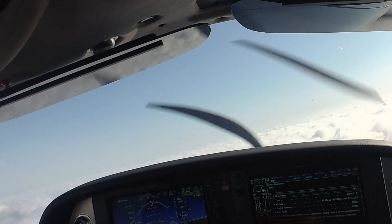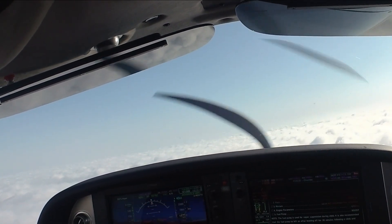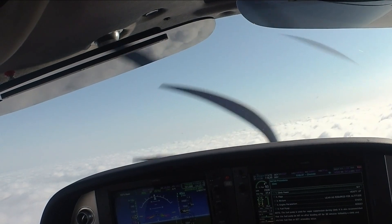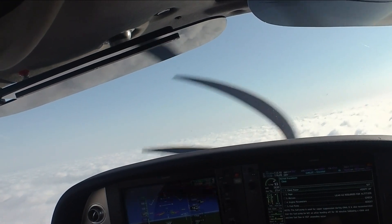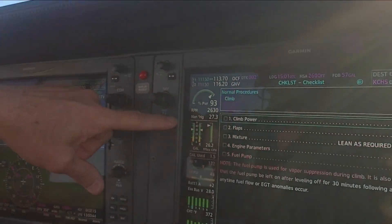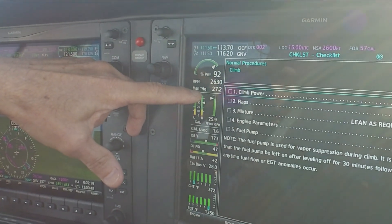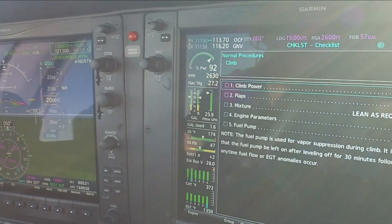We're going to select the climb check. Climb power is being set. The Cirrus climb power is throttle full forward, and we manage engine power by leaning. With the Generation 6 Perspective Plus or the Gen 7, what we're doing is leaning to put the white actual fuel flow on top of the green target.